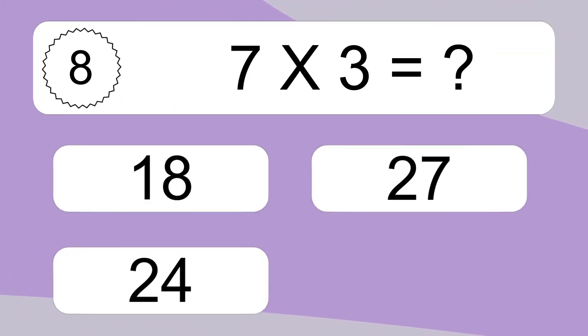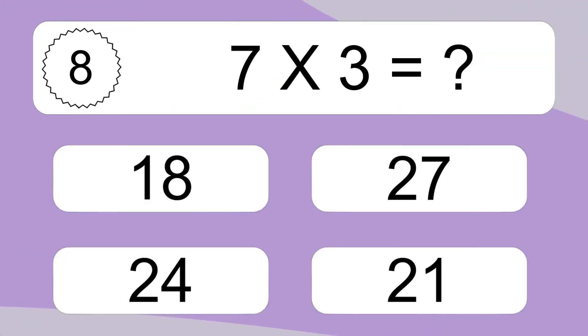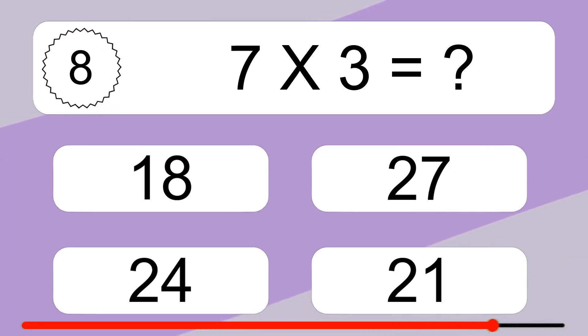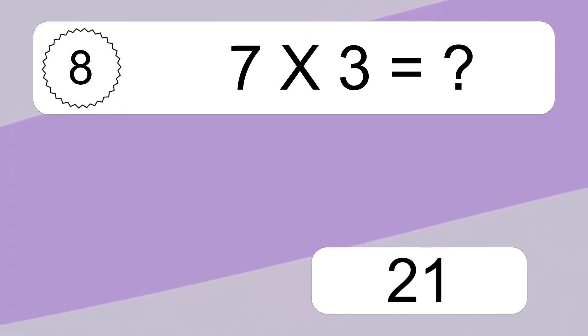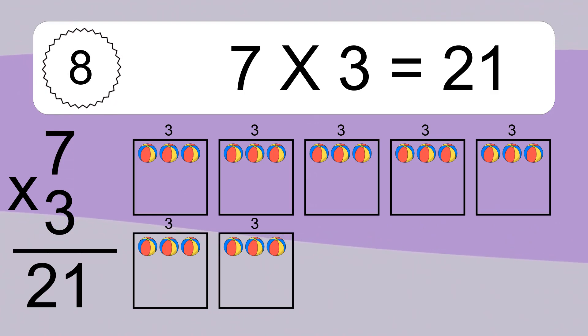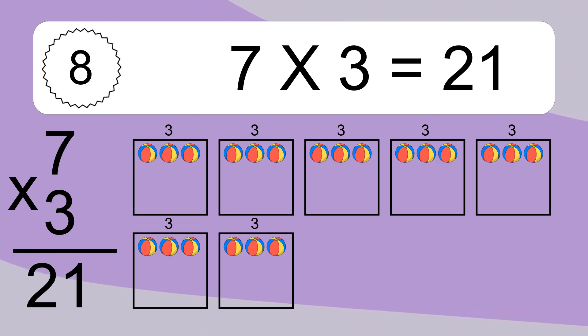7 times 3 equals what? 7 times 3 equals 21. We have 7 boxes, and each box has 3 colorful balls inside. If you count all the balls in all the boxes together, you will have 7 times 3 balls.